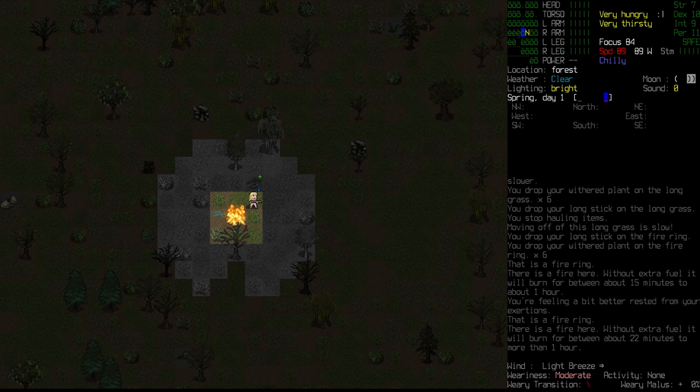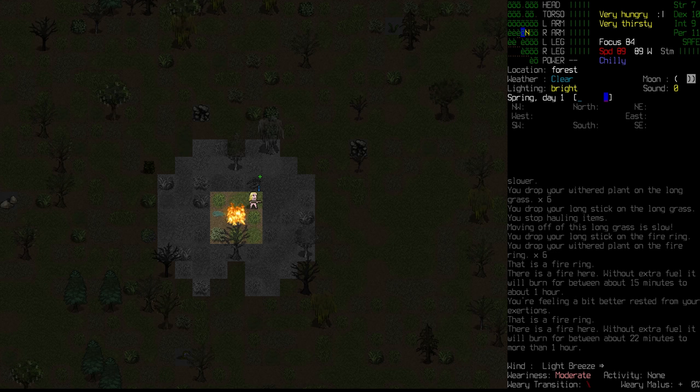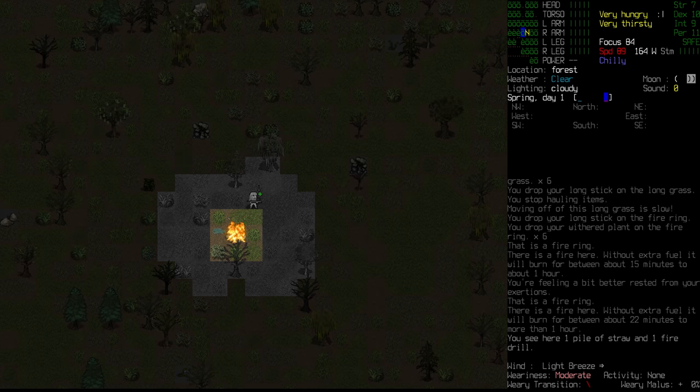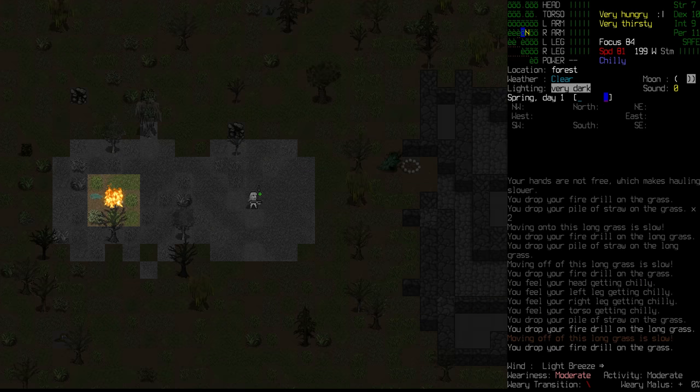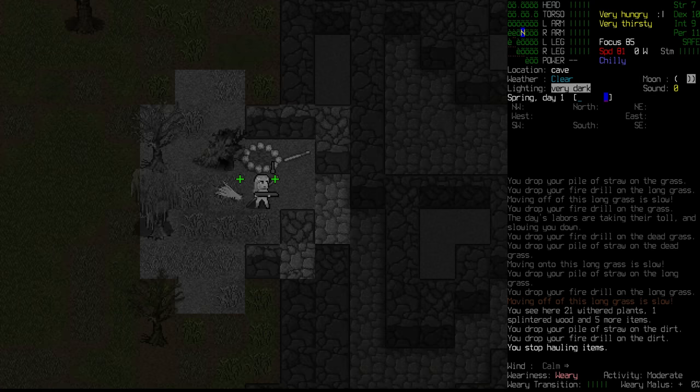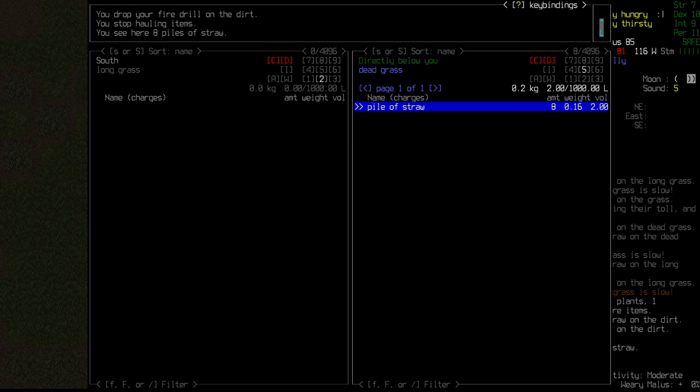The water is still frozen. I think we're probably just going to have to leave that there and come back to it. So let's take our fire drill back over towards our impromptu home and see if we can get a fire started there as well.